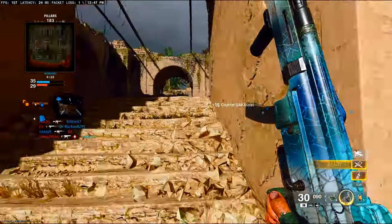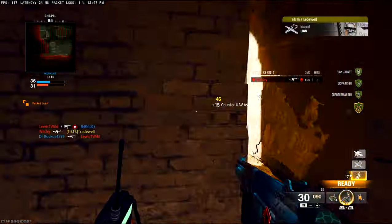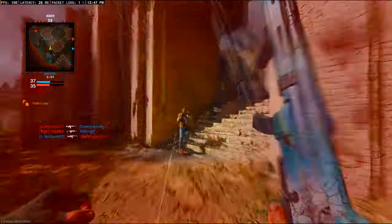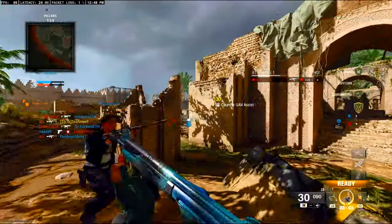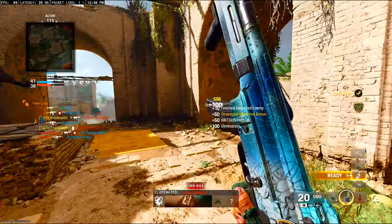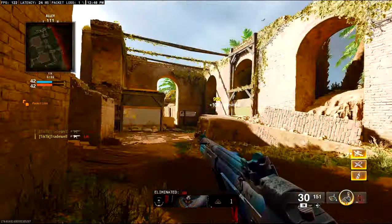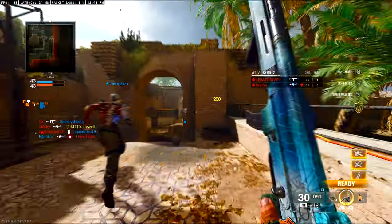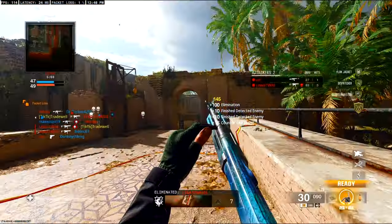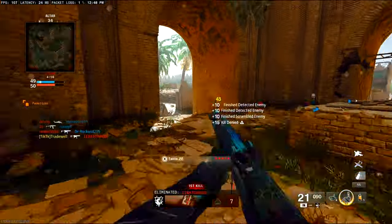My tips and tricks for this method to work at its best: make sure you play on a smaller map. The Babylon map is very small. You don't have many small maps in this game — a lot of them are not great — but try to play on a small map so you can get easy XP.